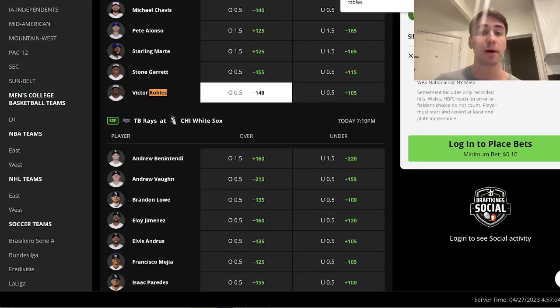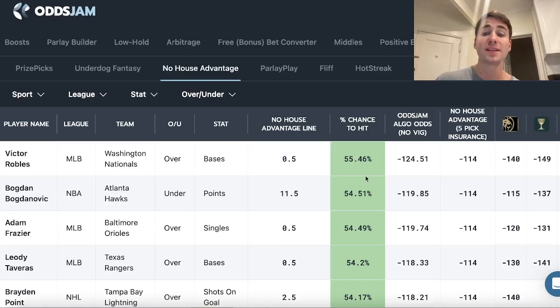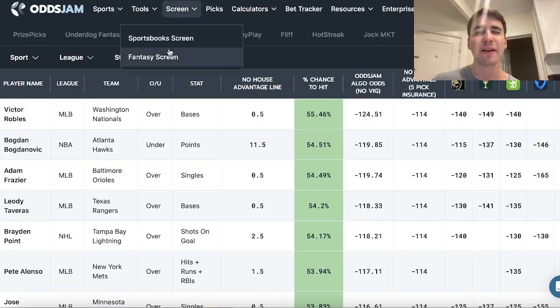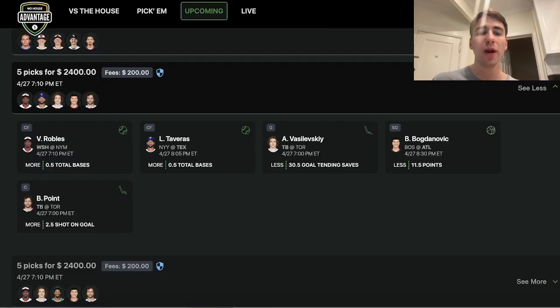All the books have Robles' over heavily favored — around minus 145 to get on base — winning 55.46% according to the sportsbooks. We're beating that 53.22% threshold. All the picks shown in green on No House Advantage are profitable bets. This layout is from the Fantasy Screen; all the picks in green are the ones you want to go with.